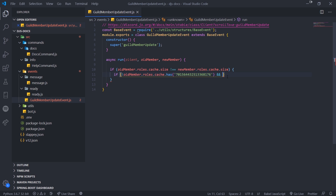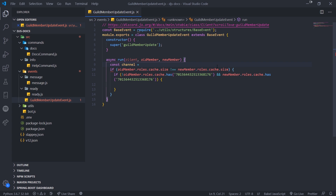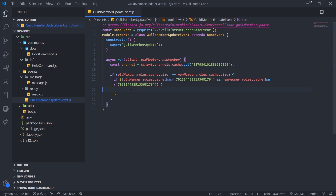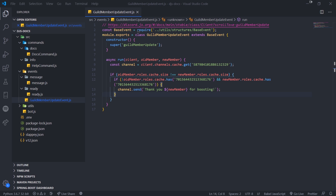If old member does not have that role, they were not server boosting. We also check that new member dot roles dot cache has that role. So the transition is simple: if old member did not have the server booster role but new member does, that means the role was added — they boosted the server, because that role is automatically added when you boost. So I'm simply going to send a message to the channel. You can send a DM, send to a specific channel — I'll just get the bot's channel and send 'Thank you for boosting.' You can do whatever you want.